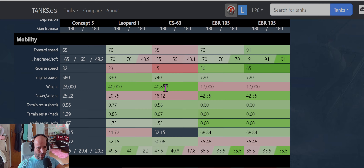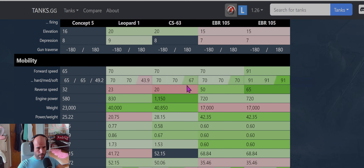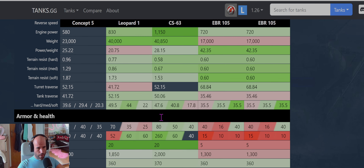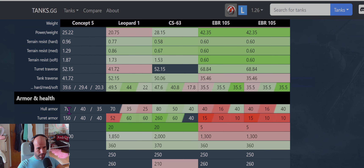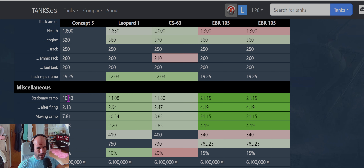When we put CS in driving mode, its acceleration is 28. Hull armor is paper at 70mm, turret armor is 150 — better than Leo but worse than CS. EBR is totally paper. Camouflage is 10, unfortunately worse than both Leopard and even CS.